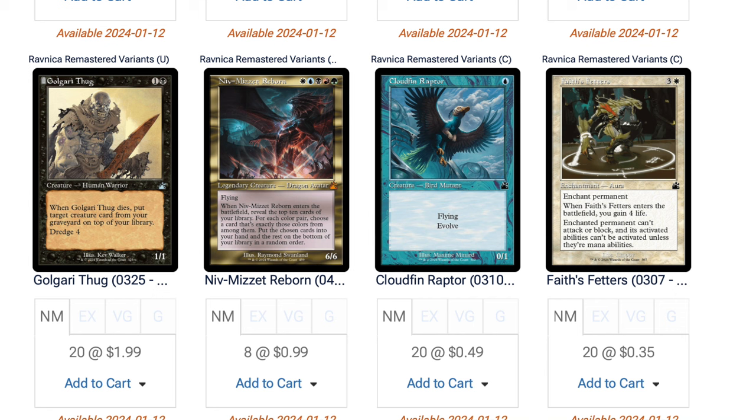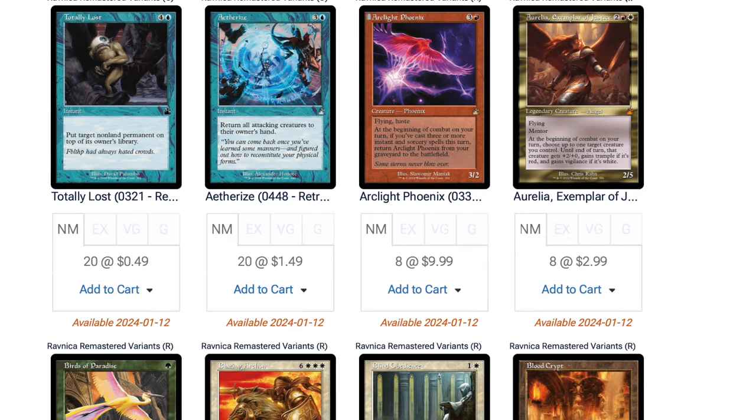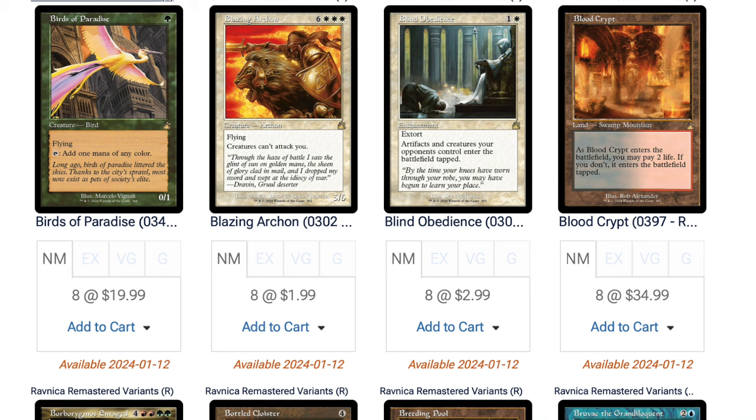There doesn't seem to be very much interest in the set and the distributor has a lot of it. Alpha Investments said there's limited supply, but there are different definitions of limited. I think it's somewhat limited because no one really wants it, not because they made it limited. It's going to be very difficult to flip this product and make money only because of how much product exists and how easy it is to buy. At $230 it's selling on TCG Player for $256 — there's not much profit after fees.